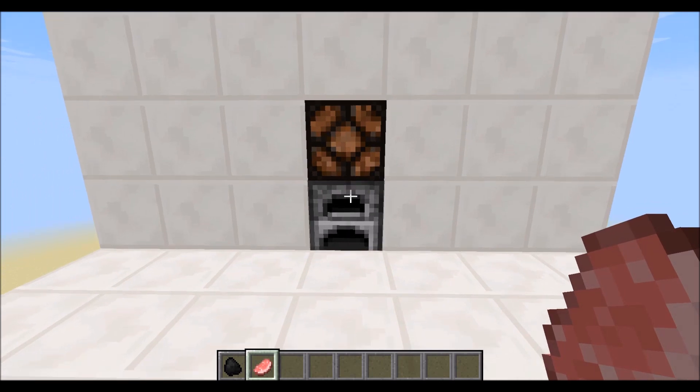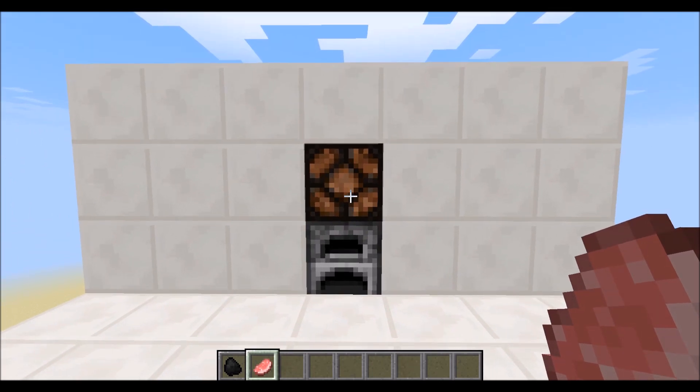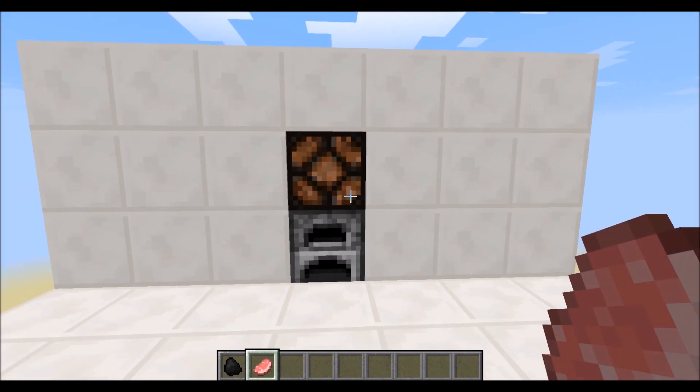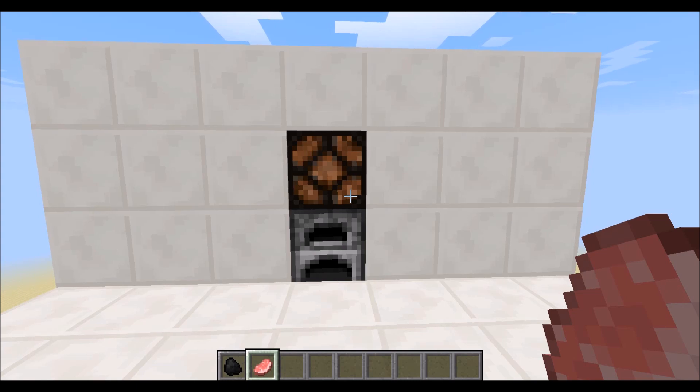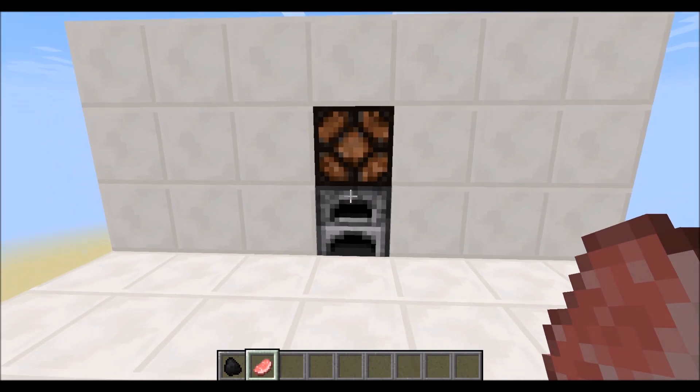So here's what I have — we have a furnace and a light. Now, with other BUD switches, they make a sound when you update them; it's a piston firing. The problem with that is, if you want something to be secret, like a secret trip alarm, a silent alarm — if you want a light to go off to alert you that someone's coming into your base but you don't want them to know that you know they're coming in, this is something nice. It's also good for traps because they don't know that they triggered the trap.